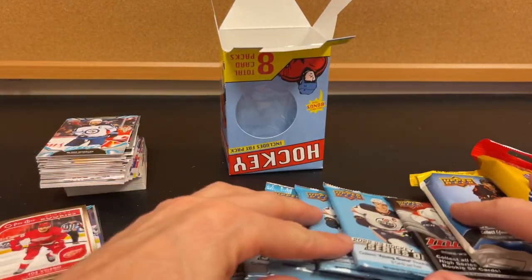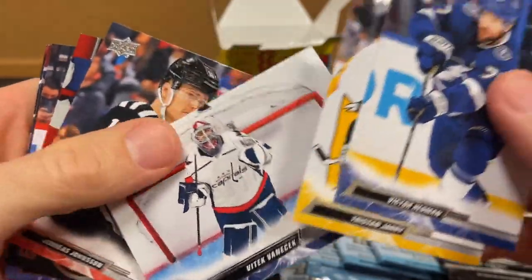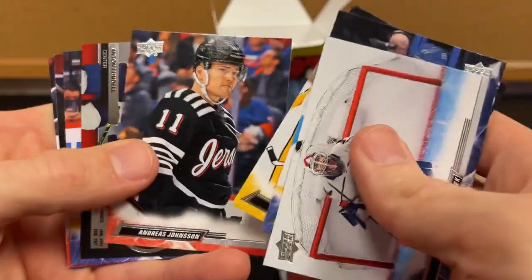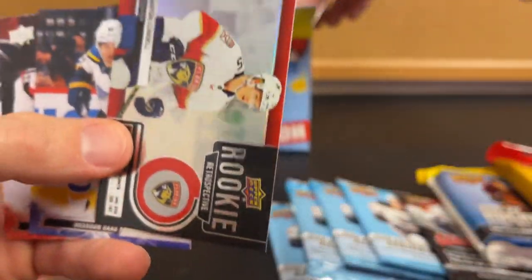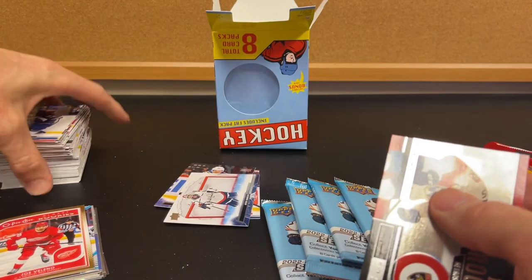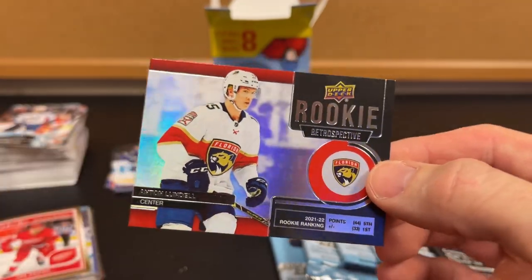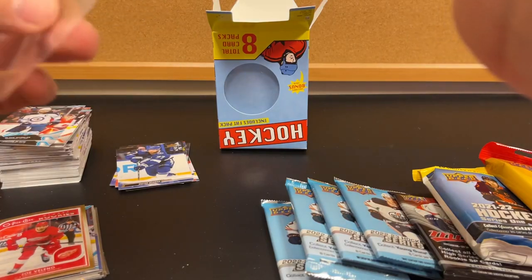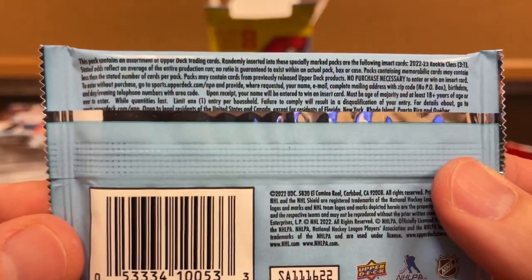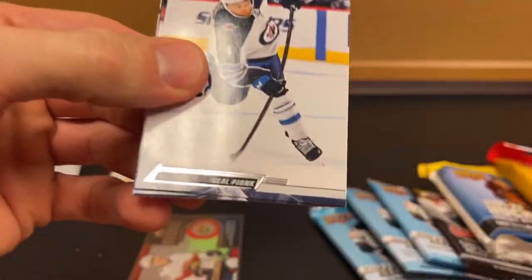More glossy rookies — that is just an interesting concept. Well, there it is; that's kind of what you can expect. There's a cool picture there. Rookie Retrospective. One decent one — we'll see. And again, the odds are typically on the back. Are they hiding them? Apparently not — they're moving on to the new age where nobody's putting them on there.